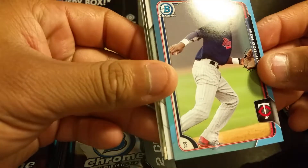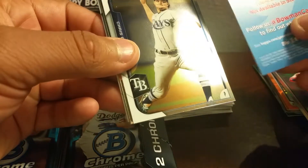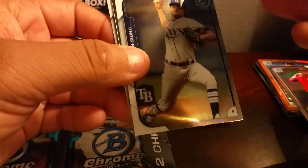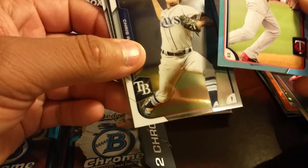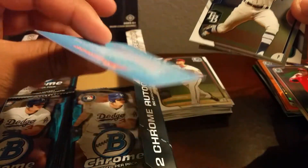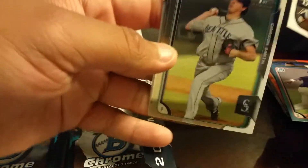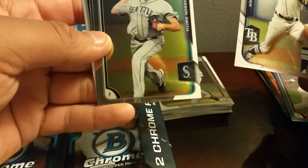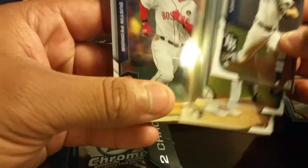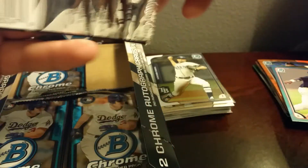We got a blue paper Nick Gordon — I don't know, that's kind of crazy looking. If you guys know what these are let me know — looks like an insert but I'm not sure, it's cool looking though. Chris Archer, Carson Smith, Joe Wendell, and Dustin Pedroia. That's kind of crazy.